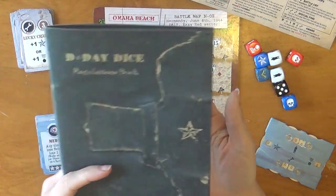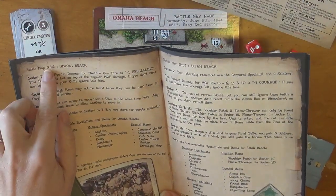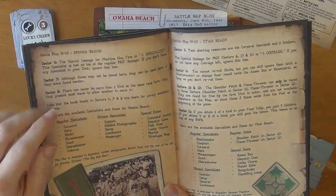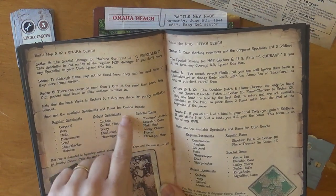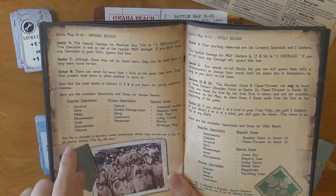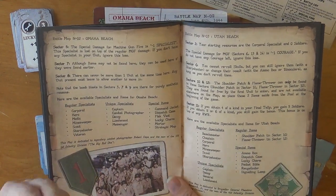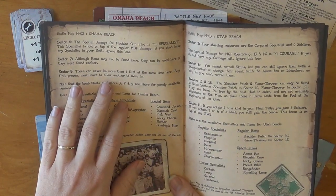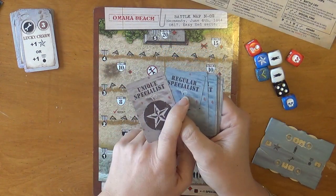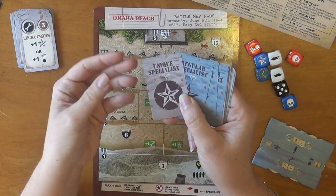So let me set this up and show you how to play D-Day Dice. We picked Omaha Beach. For setup, you go to your little regulation book, and toward the back there is a section that tells you, for every battle map, how you need to set up the game. This will give you any special rules for the sectors on the map. For setup, look at these little columns — they tell you which cards you should include in that battle map. It's going to tell you the regular specialists, the unique specialists, and the special items. These are all the cards you'll be able to recruit and play with for this battle map.